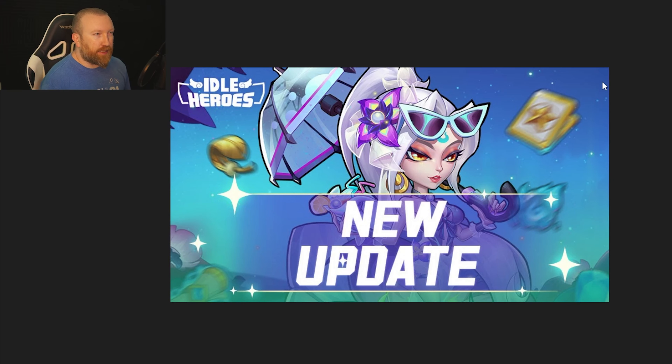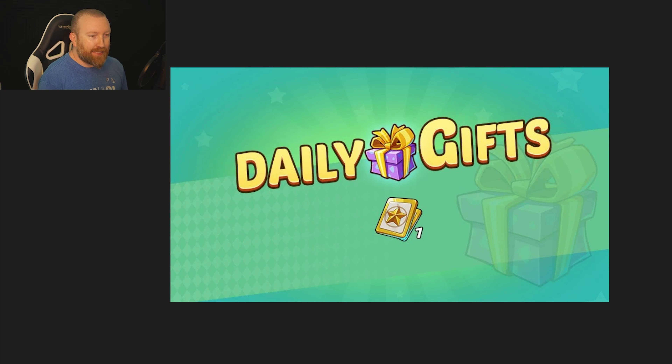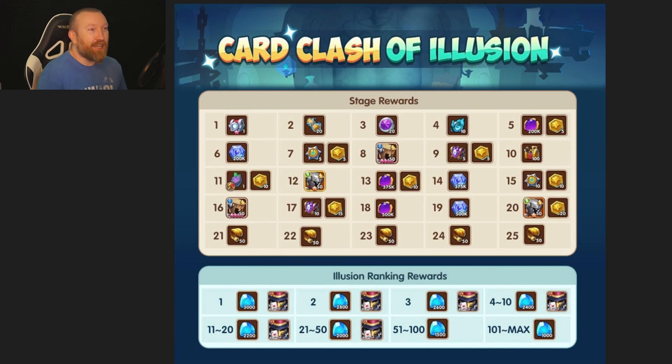There's a new event — I think the Sword Flashes skin — but the important part is the card in the background. Daily rewards are going to be an enchanted card every single day, times seven. The new event is Card Clash Illusion: during the event you'll get random hero cards and enchanted cards that give you hero cards. Idlers form teams to defeat bosses and get rich rewards, with the leaderboard based on highest damage dealt to challenge stages.